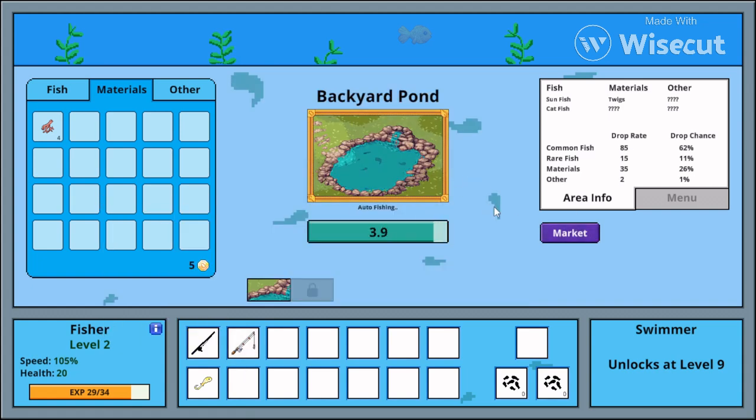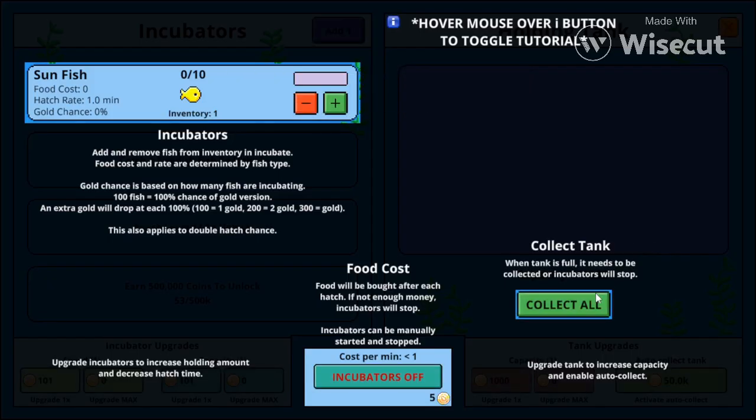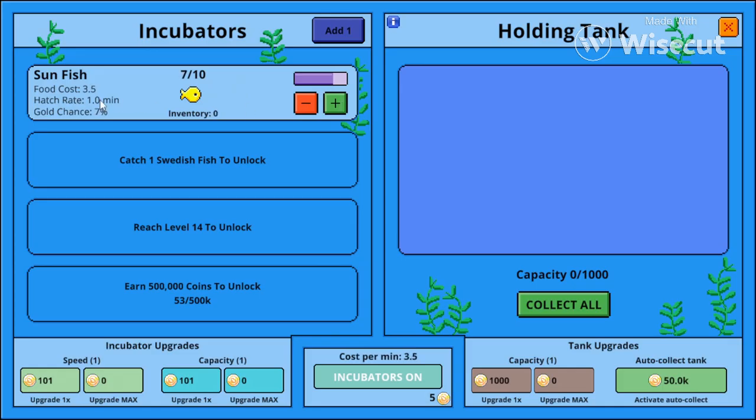Now I have auto-cast but it just takes longer. I think I'm gonna go AFK for a bit to get a bunch of coins and materials. Actually I take that back because I just unlocked the hatchery. What does this do? I don't get it. Oh — hatch rate, one minute timer — so when it hits the end, that's when it hatches. That makes sense!